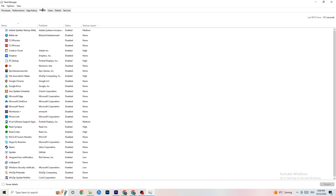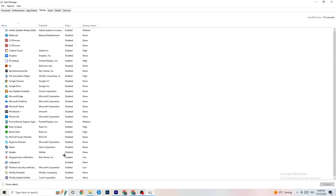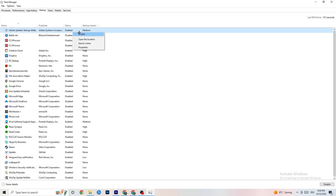Go to the Startup tab in the top left corner. As you can see, I've disabled nearly everything. Disable every single program that is auto-starting in the background to decrease your GPU or CPU usage. Right-click any program you don't need and click Disable. Do that for every program currently running that you don't really need. Then close Task Manager.